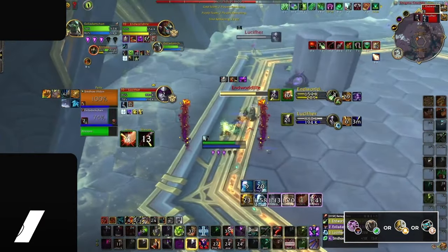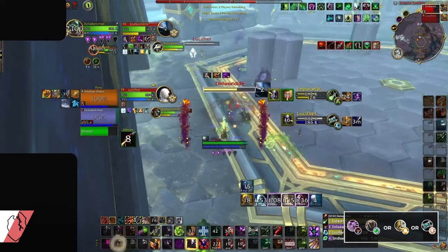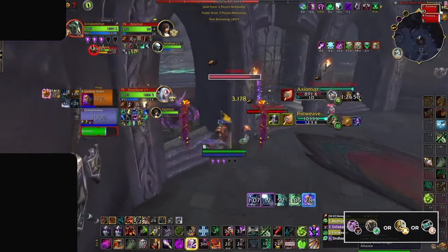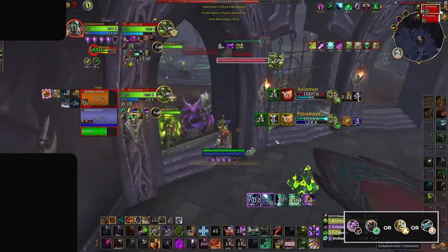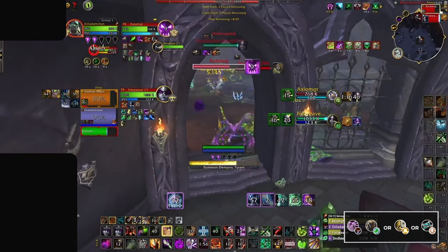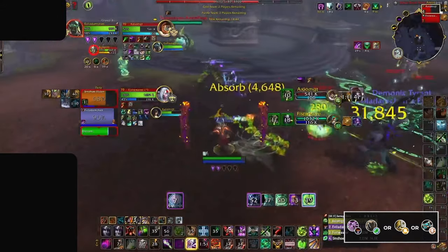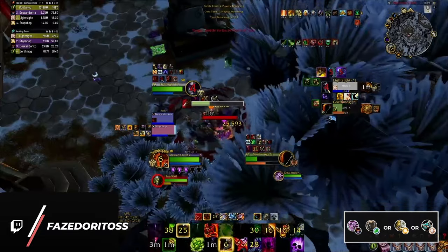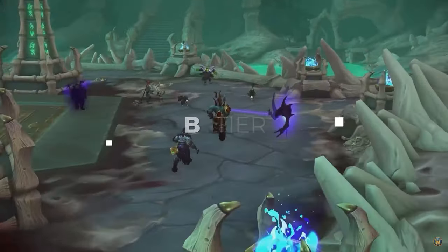Our final A tier composition belongs to Demonology Warlocks who once again prefer to pair up with a Restoration Druid. This comp aims to out-attrition teams with its high control, consistent damage, and mortal strike effect from Felguard. Demonology Warlocks are masters of shutdown and can generally deal with the meta melees' setups with a well-timed Axe Toss, Mortal Coil, and Fear. However, although Demo Warlocks have the tools to deal with whatever comes their way, their damage just isn't high enough to consistently land kills before they get ran down in deep dampening. Although Resto Druids are ideal for this composition, it can also be played with a Holy Paladin or Disc Priest for a more aggressive variation while remaining in the A tier.